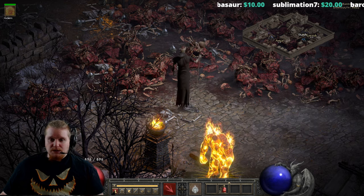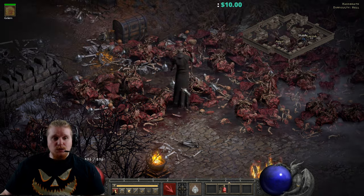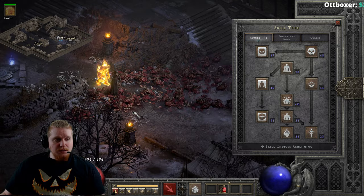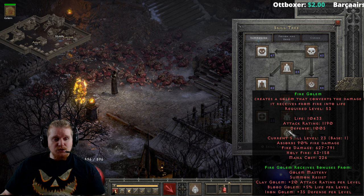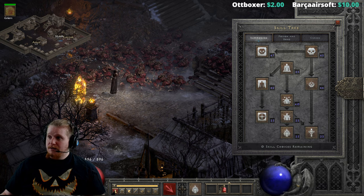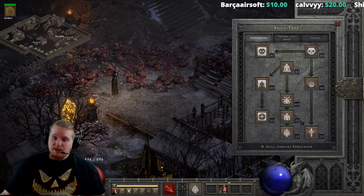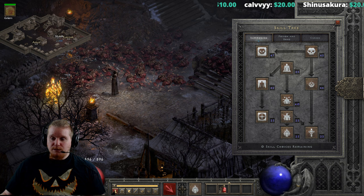I'm pretty sure I haven't done a video on this one yet. The Fire Golem is a rather unique golem that's supposed to be more about AoE damage than anything else. The Fire Golem has the Holy Fire Aura, and he also has some other interesting mechanics, as well as an absorption mechanic involving fire damage, which basically means the Fire Golem can technically absorb fire damage, and it's supposed to kind of heal him and make him essentially invulnerable to fire.